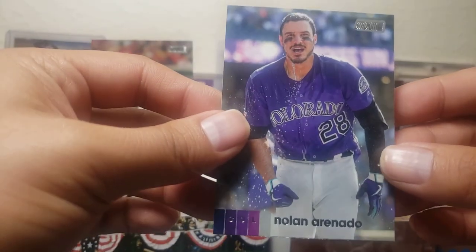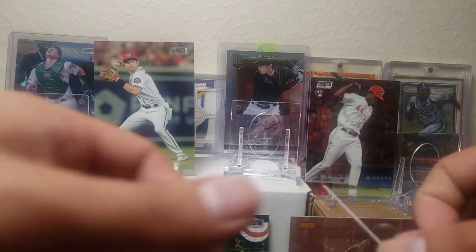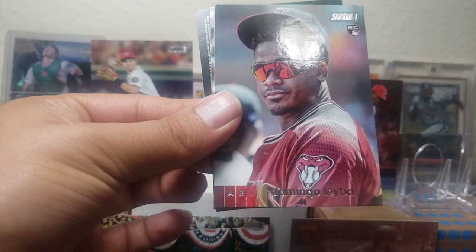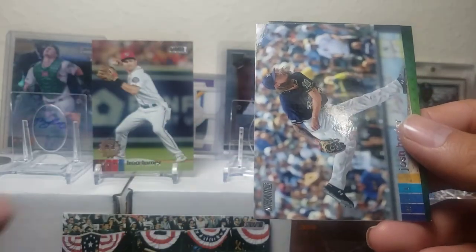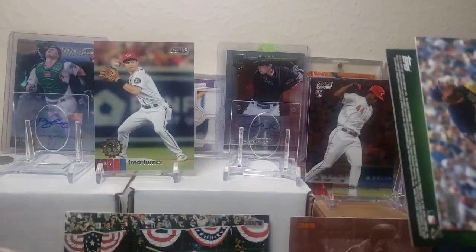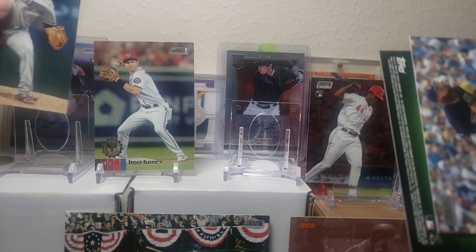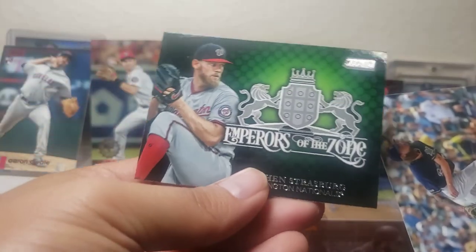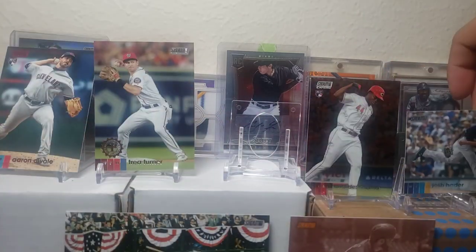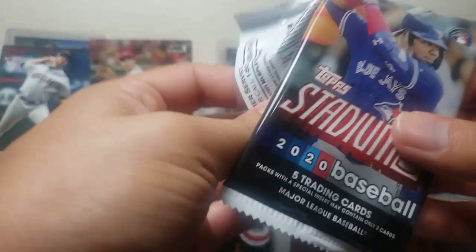A Nolan Arenado — one of my PCs, very good third baseman for the Rockies. Not really that much in the hits pile but we'll see what these two packs have. Ketel Marte, Domingo Leyva — there you go — Josh Hader. Put this right here, got a Steven Strasburg, Emperors of the Game. Nice Haterade. I did weigh these packs but sometimes you really don't know what you're gonna get.